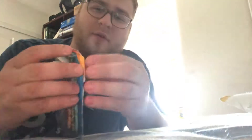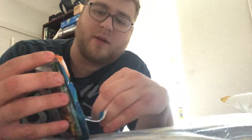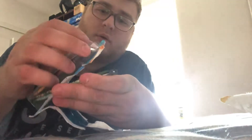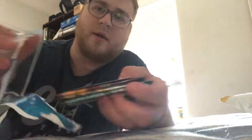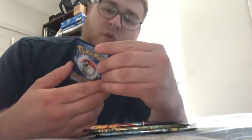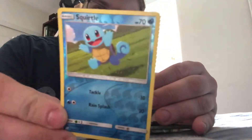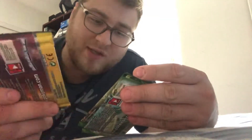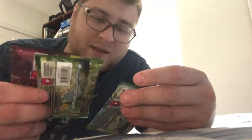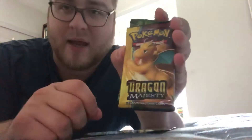Rip away the spine of it. Let's see how we get into this. There we go, everything comes right out real nice and easy. And it's going to be a Squirtle Reverse Holographic card there — that's nice. And we got a Dragon Majesty, a Fates Collide, and another Fates Collide pack.